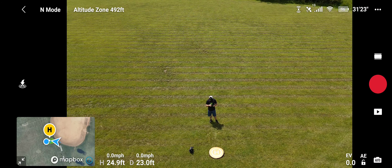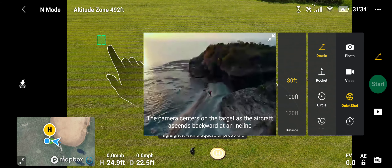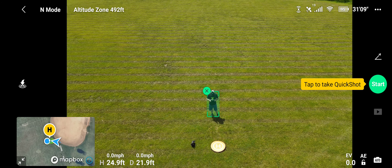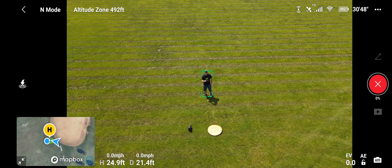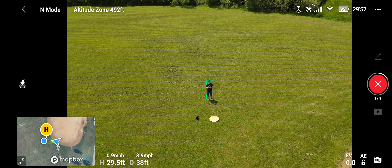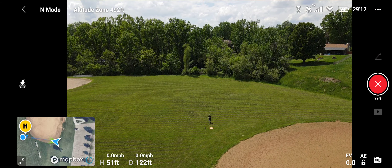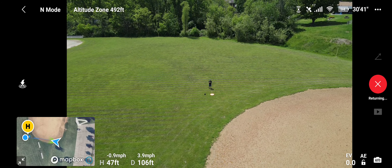Now let's try one of the quick shot modes — the droney at 100 feet. Select the plus on me as the target, then hit start. It will do the droney, going out 100 feet, and once it's completed its process it will return back to the start point. There we go, it's coming back now.